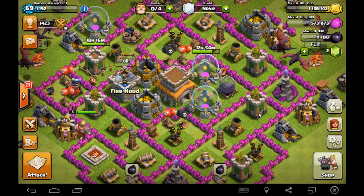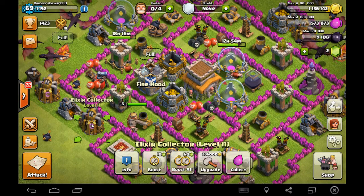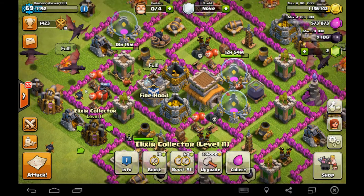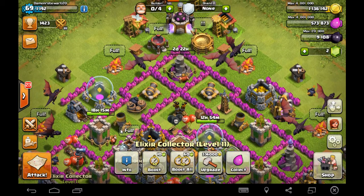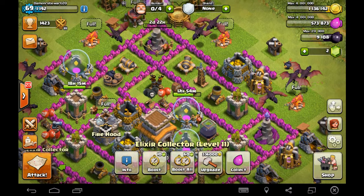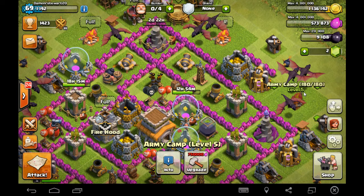Next, we have chloroplasts, which I chose to be elixir collectors, because they make chlorophyll — in this case elixir — which fuels the troops of the base and is used to make food for these troops.